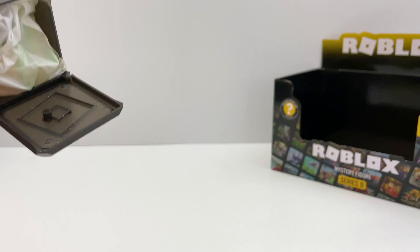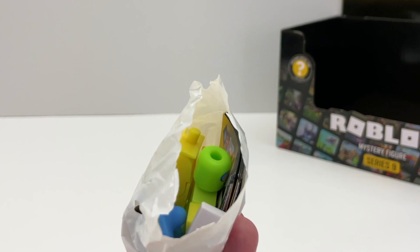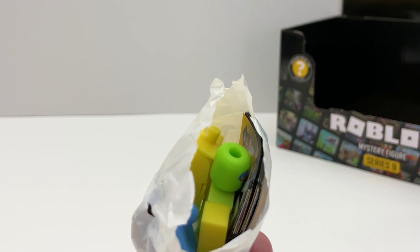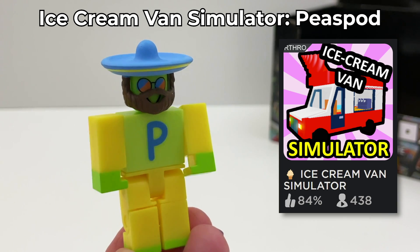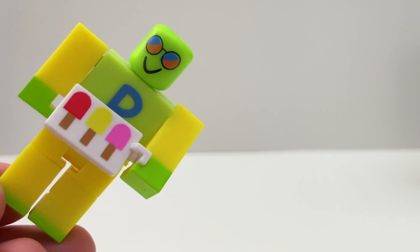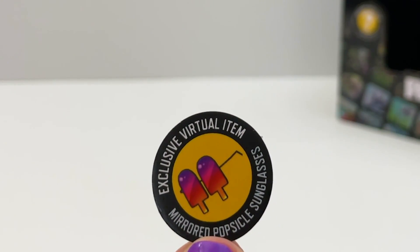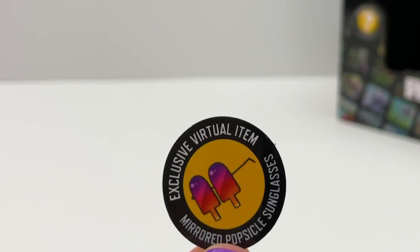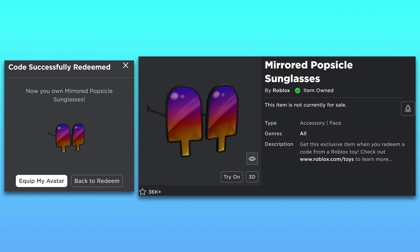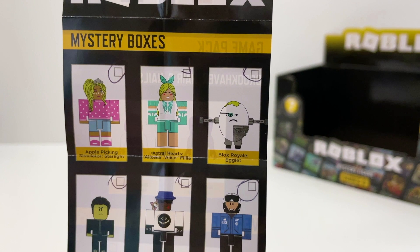Last box — please be Sparklings. I know what this is: it's Ice Cream Van Simulator Peace Spad. Cute face, and it comes with an ice cream accessory. The code is these mirrored popsicle sunglasses. I'm going to order a few more from Amazon and see if we can find the missing figures.